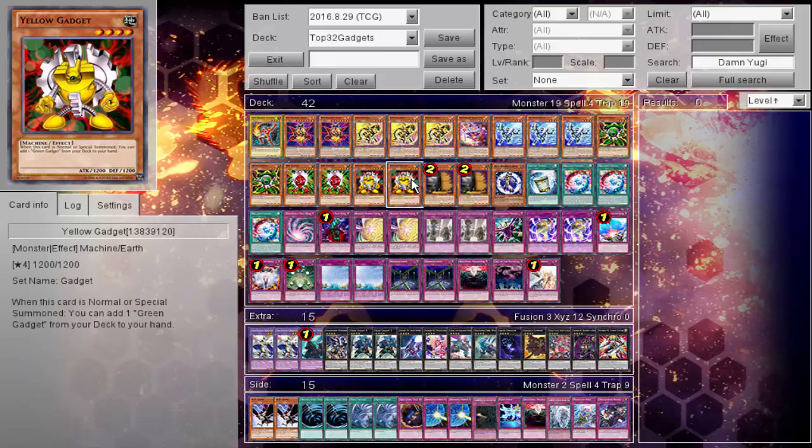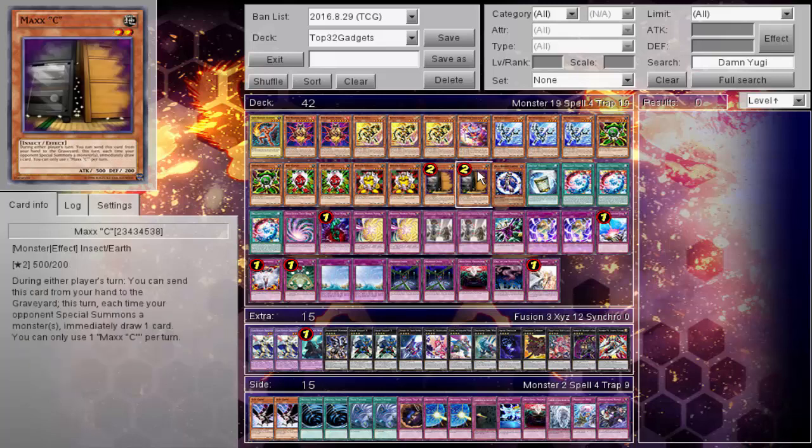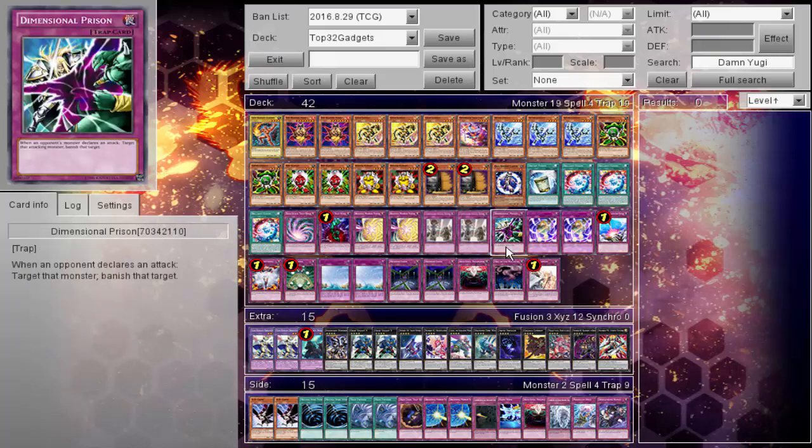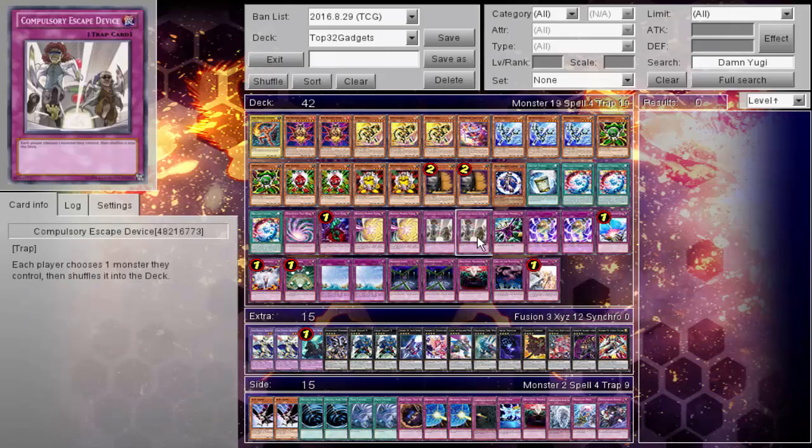That free XYZ summon is pretty important to the deck. One of the things old gadgets didn't really have was a good turn one XYZ summon. How much that XYZ summon is going to benefit you is another real question. Looking at this build, it is very trap-heavy, and pretty much everything is good to some degree.